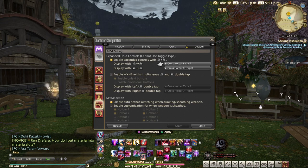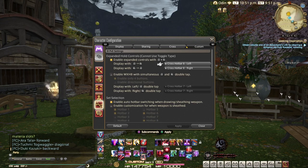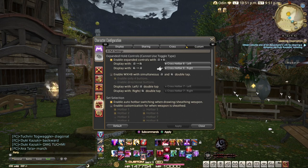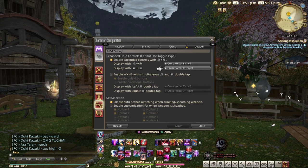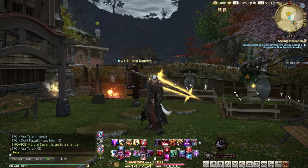Click on 'Enable Expanded Controls with L2 plus R2'. If you press L2 followed by R2 it will highlight Cross Hotbar 8 on the left-hand side, and vice versa with R2 then L2. You can set it to any hotbar you like — it doesn't have to be 8, but that's what I use.